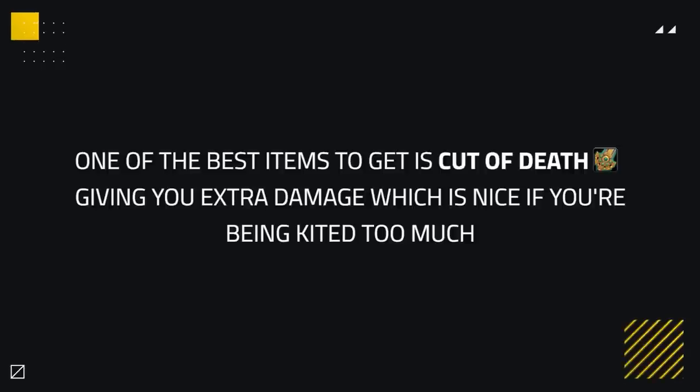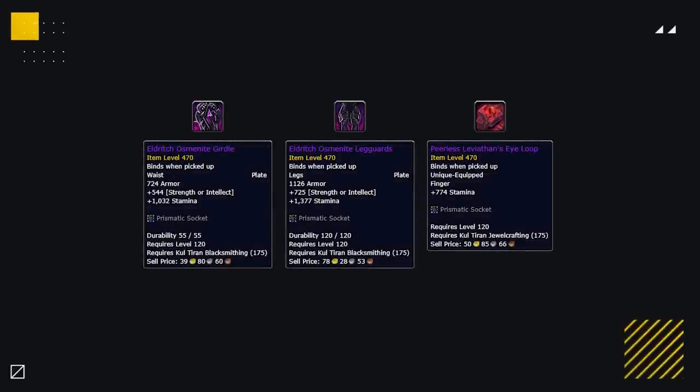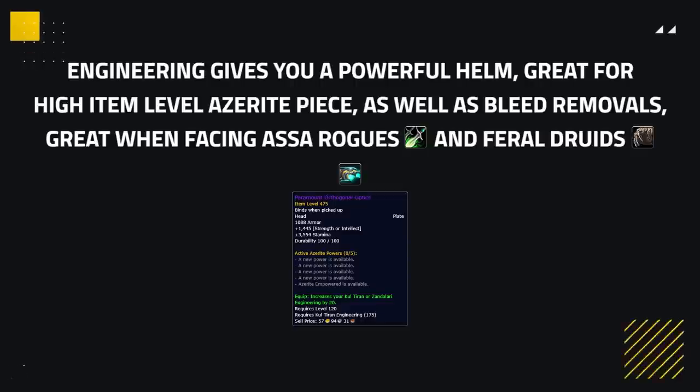As for other gearing, one of the best items to get is the Cut of Death weapon, which gives a strong amount of damage — nice if you're being kited too much, giving you extra constant pressure. To increase your chances of getting better gear, you can level up Blacksmithing and Jewelcrafting professions. Blacksmithing lets you craft a 470 belt or legs with a socket, whereas Jewelcrafting gives you a 470 ring with a socket, though these can be replaced by good corruption gear. The Engineering Helm is also a great pick, as you gain a high item level Azerite with good traits and bleed removal, which is very strong against Sub Rogues and Feral Druids.